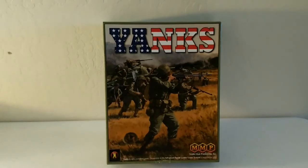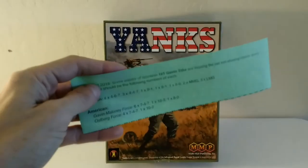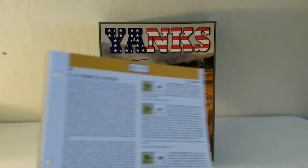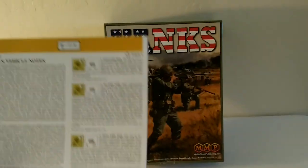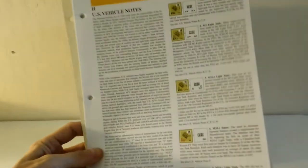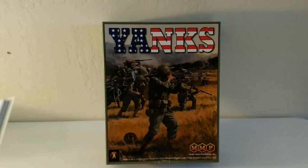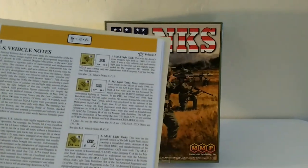We'll go ahead and go into the box and see what's in there. Of course, there is going to be the MMP packaging slip right here, as well as the errata I've already mentioned. And then you are going to find the Chapter H vehicle notes right here. That's going to start off with page H31, and it has the three-ring binder format, so you can slip this right into your Advanced Squad Leader rulebook binder if it's not too fat already. And you can see there's just going to be a whole bunch of ordnance here.